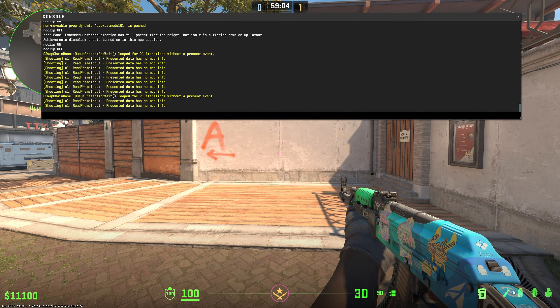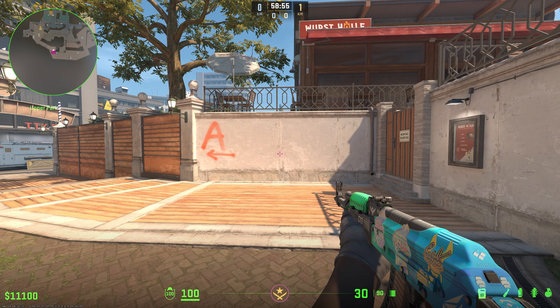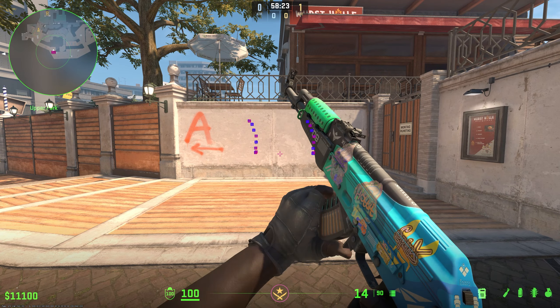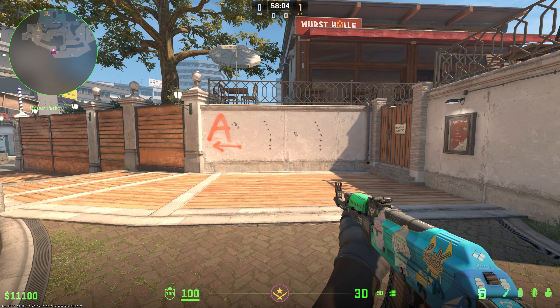Another useful console command when practicing your spray is 'weapon_accuracy_no_spread true'. All spray patterns in Counter-Strike have a bit of deviation to them, and this creates a problem when you're practicing because it makes it difficult to tell how well you are really improving. By setting the weapon spread to off, each spray is always identical, meaning when you're practicing you can actually see how much you are improving over time.